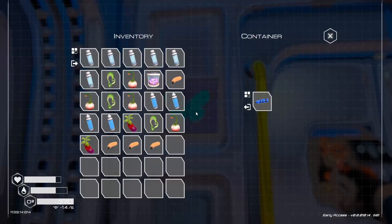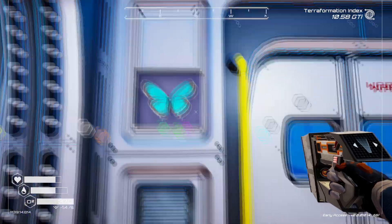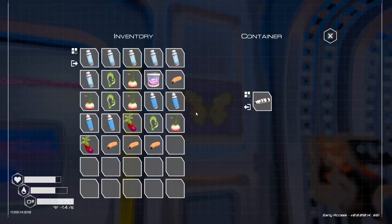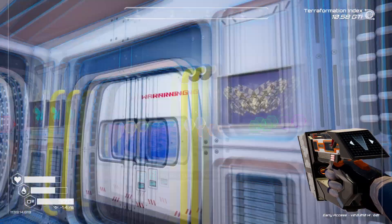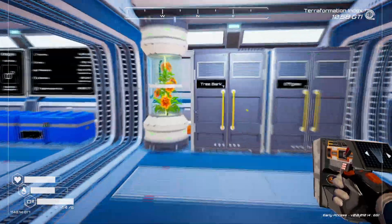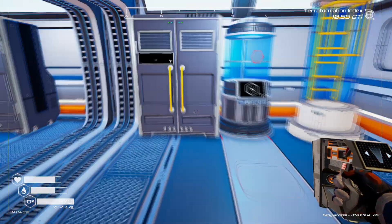Looking at these butterflies: the Butterfly Azura does an insect multiplier of 120, which is not bad. The pinga does 230 insect multiplier. I'm thinking about putting another one in another place, maybe building another butterfly dome or two.